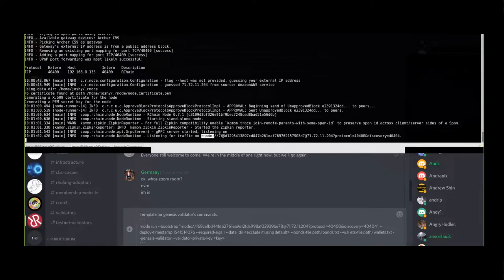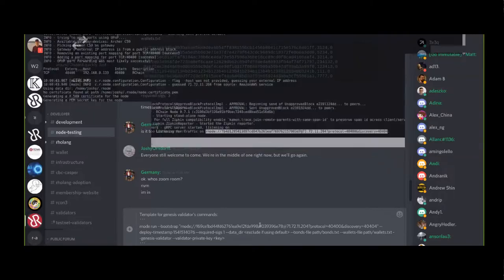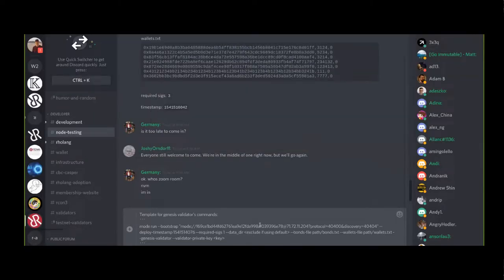I'm going to compose as much as I can of the command that you guys will run, but I want people to understand what this command does. It starts with 'rnode run', like always, and then '--bootstrap'. I'm just going to paste in my own RNode address. I was sort of the lead node here, so you're all going to bootstrap from my node.